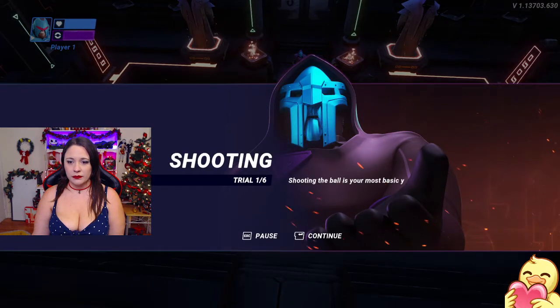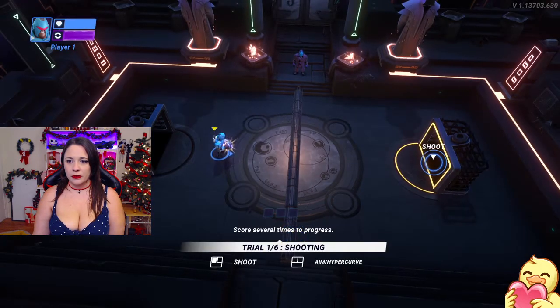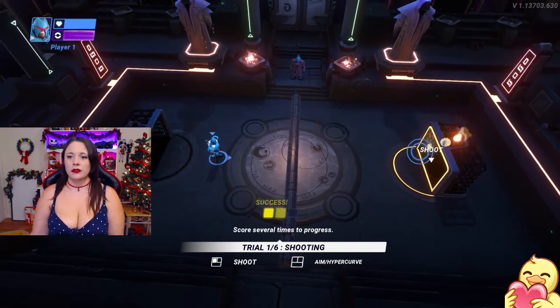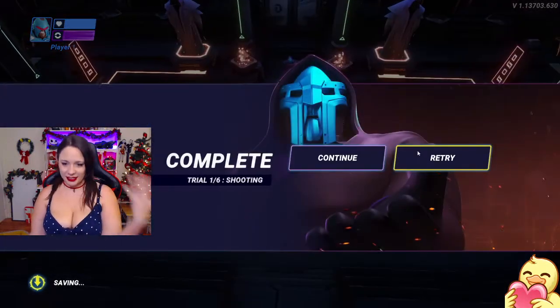Shooting the ball is your most basic yet essential ability. Score a goal, Hyper Brawler. Okay. Shoot. Got it. Shoot. Got it. Shoot. Got it. Okay.